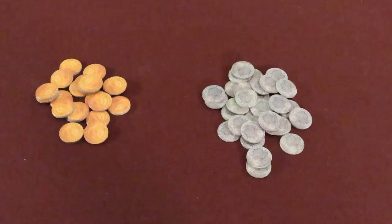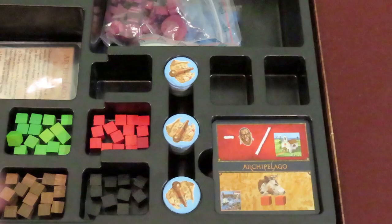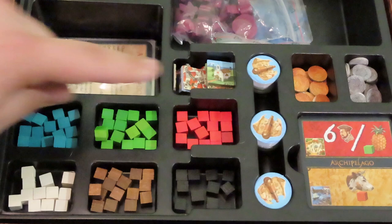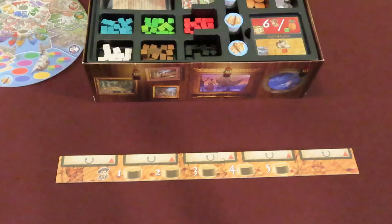The insert will also hold other items during gameplay, such as explorer tokens, money, evolution cards, and building tiles. Create 3 stacks of 8 explorer tokens and put them in the slots. Separate the money tokens into 5 florin and 1 florin denominations — gold represents 5 florins, silver is 1 florin. Shuffle the evolution card deck carefully and place it in the insert. You can use the remaining space for the building chips.